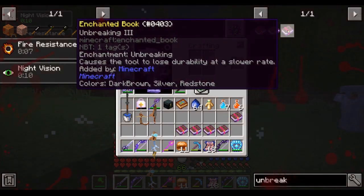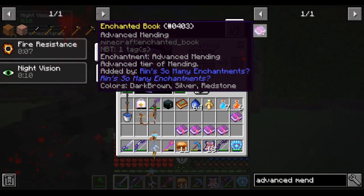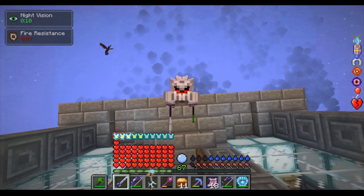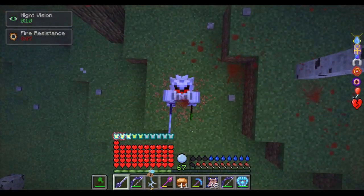Unbreaking 3 will make your gear lose durability slower so that your gear will have less chance of breaking. Advanced Mending will allow your armor to heal using a bit of XP from your journeys. With these four enchantments alone you are pretty much unkillable and you no longer need to worry about your armor breaking, but by using the supporting enchantments I'm about to describe as well, you will become even more overpowered.